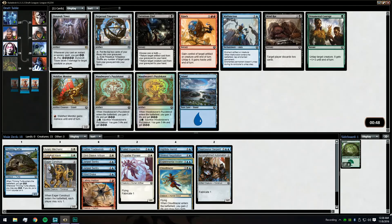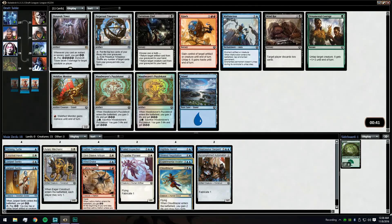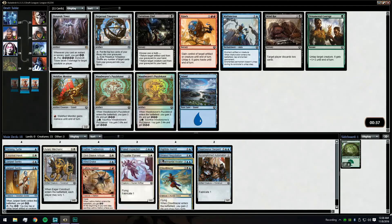Dinovolt Tower — we do have a decent amount of cards that naturally make energy, and it's also an artifact. But we'll just take a Malfunction, which seems to be the solid card here. There's a world where Dinovolt Tower comes around and we might play it in our deck, but it seems unlikely.